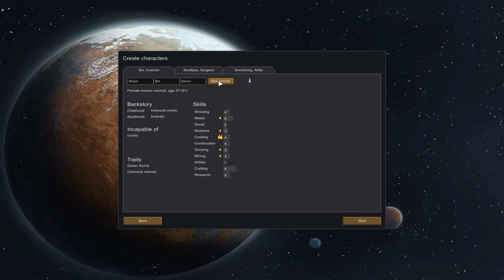What we're basically looking for to begin with is someone firstly capable of doing a lot of stuff — all these ones with massive incapable lists are not great. We also want someone that fits the roles we want. Medicine is important to begin with, so is cooking, growing, researching, and construction and mining. Shooting, melee, social, artistic, and crafting — not so much.